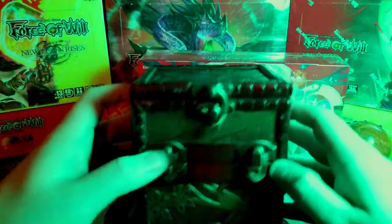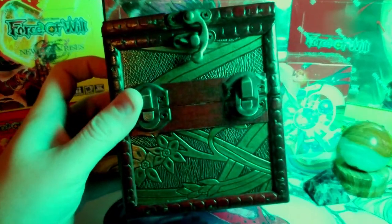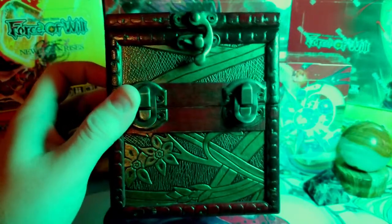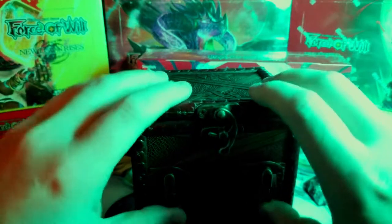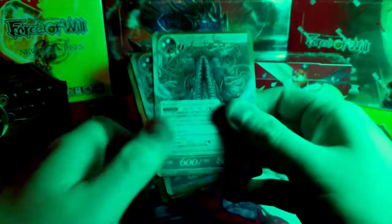Yeah, I'm finally building a Force of Will deck. I've got this nice deck box that my wife got me for my birthday — it took like four months to get in because of the coronavirus, so it finally came in. This thing is really sweet — it's got a nice die holder and space for tokens inside. Here's the start of my deck that I'll be putting together. I don't know which way I'm going to build it yet — might go mono-black.